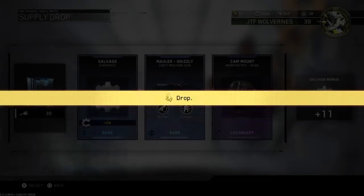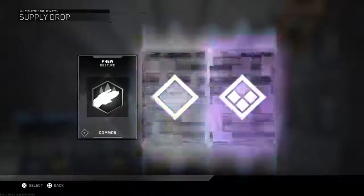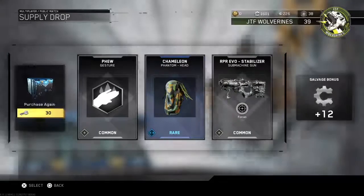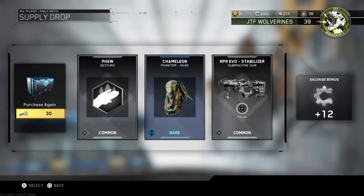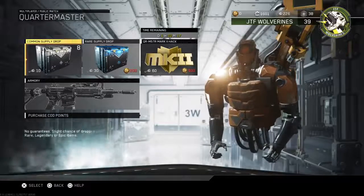Let's go ahead and do another one here. We got a gesture, a chameleon phantom head, and an RPR EVO stabilizer submachine gun. So that's pretty cool.